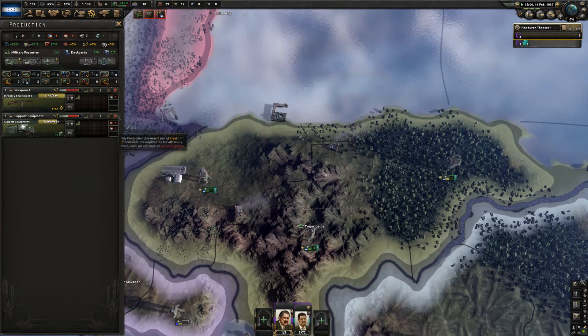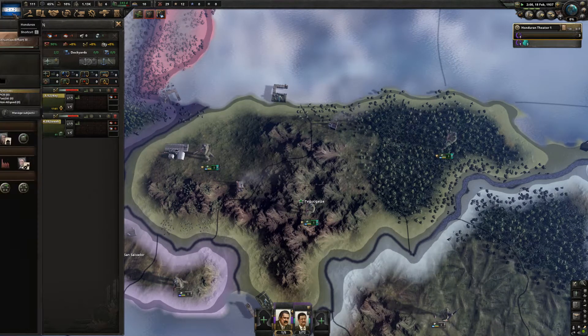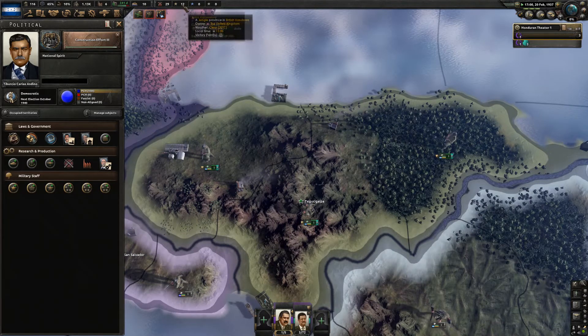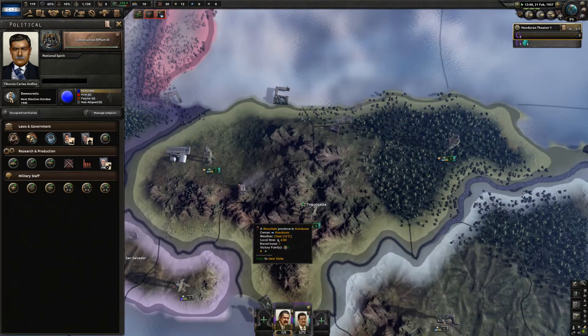We need steel, so we'll use one of those factories to import steel, and if we need aluminum we might be able to do that as well. Looking at our government, we have a silent workhorse for political power gain as well as military factory construction speed increase. We also have weapons and equipment research, quick industrial research speed, and army experience gain. We're at 12 army experience, ready to change that template as soon as we are able.